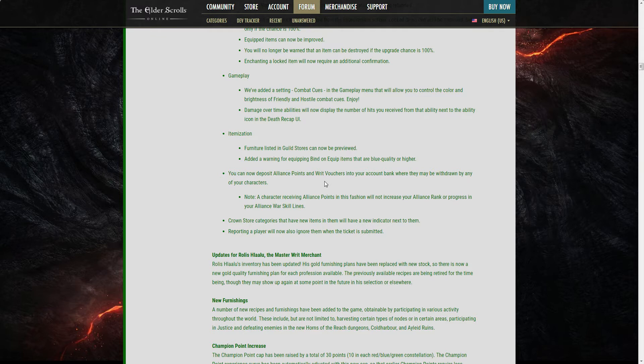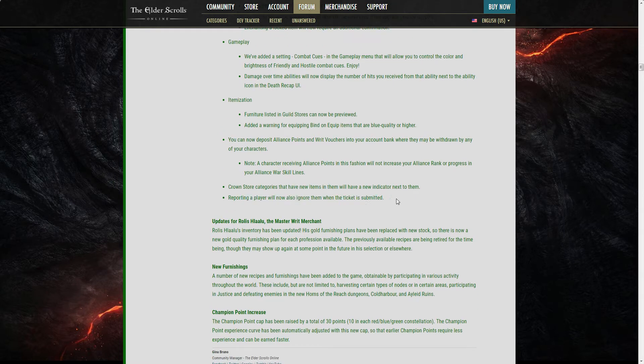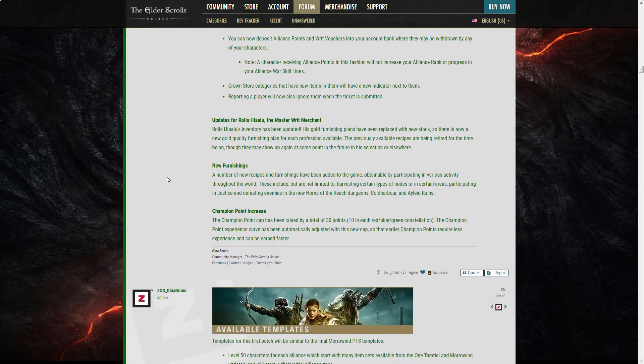You can now deposit Alliance Points and rechargers into your account bank where they may be withdrawn by any of your characters. A character receiving alliance points this way will not increase your alliance rank or progress skill lines, obviously. When you report a player, you also ignore them automatically — that's nice.